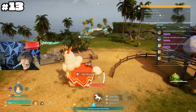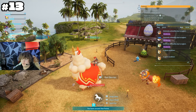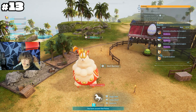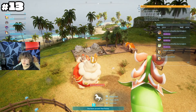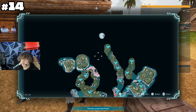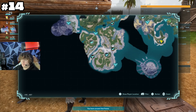Most pals you catch can be ridden, but you need to reach a certain level to unlock their saddle. Once you craft the saddle it automatically goes into your inventory with no weight, and then you can just bring out your pal and ride it.